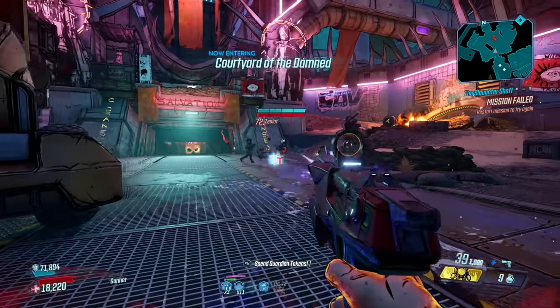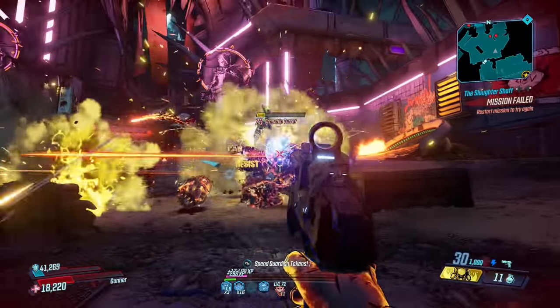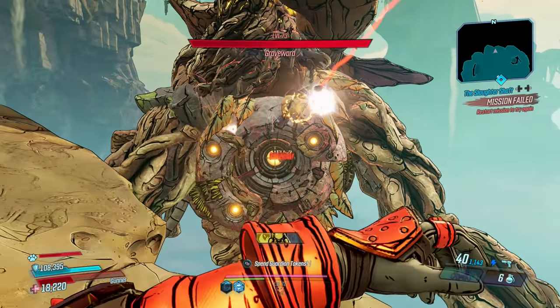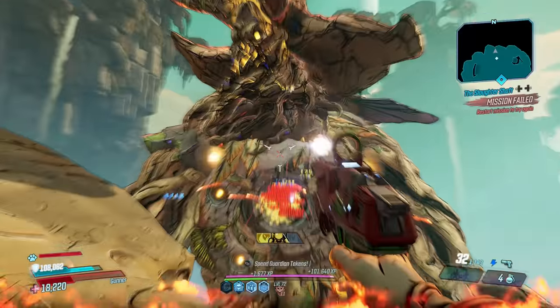A peak damage version will have it hitting harder than the Plasma Coil, but without the burst delay, providing automatic damage that is unmatched. It's hard to look past as an all-round weapon — it has everything you want and a whole lot more.